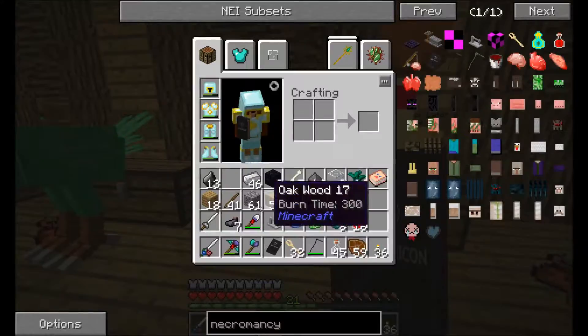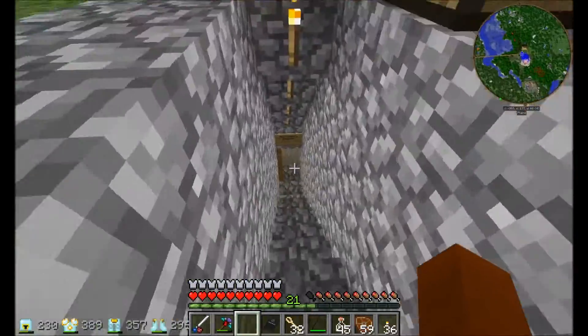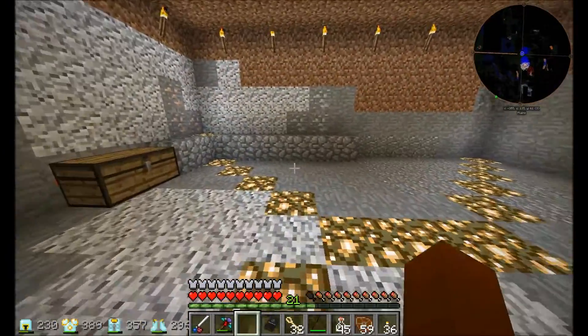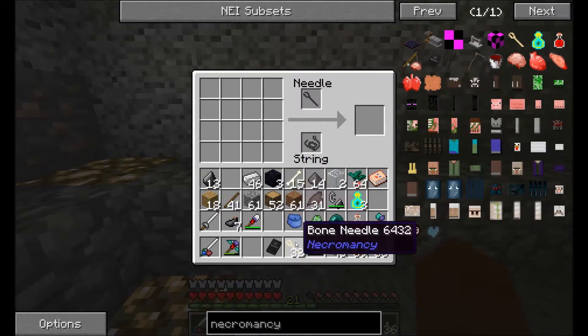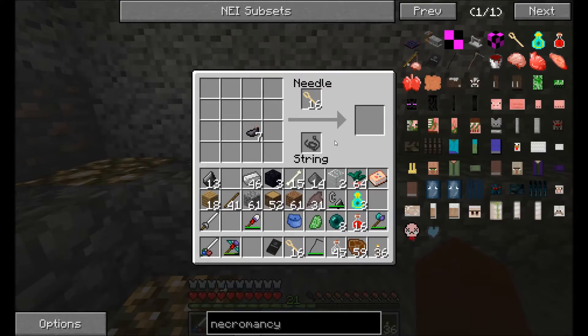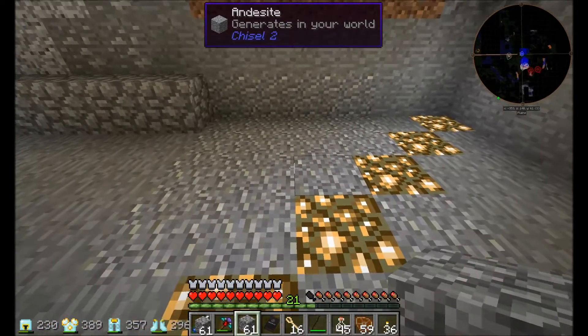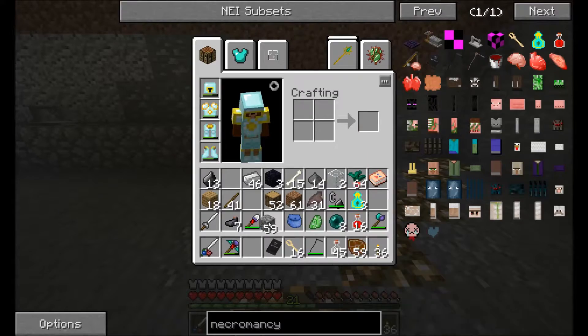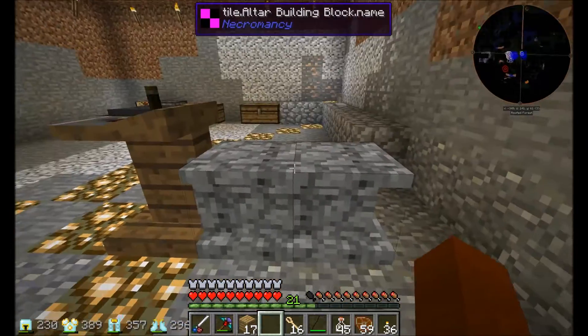Now for this, I believe we need — oh, we have everything we need. Perfect. We need to go down there. Alright, this I have kind of just set up for a nice little sewing machine. Basically, you just put some string or something in there. Then you put body parts like this. According to the picture there, you need something like there, there. And then I believe you put this there, and then you right-click it and get your own altar table.